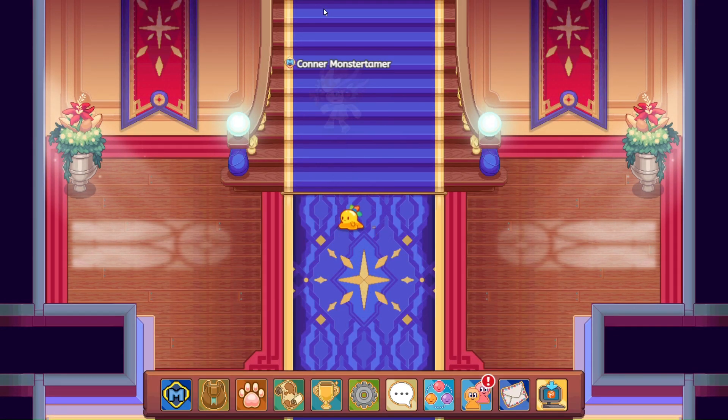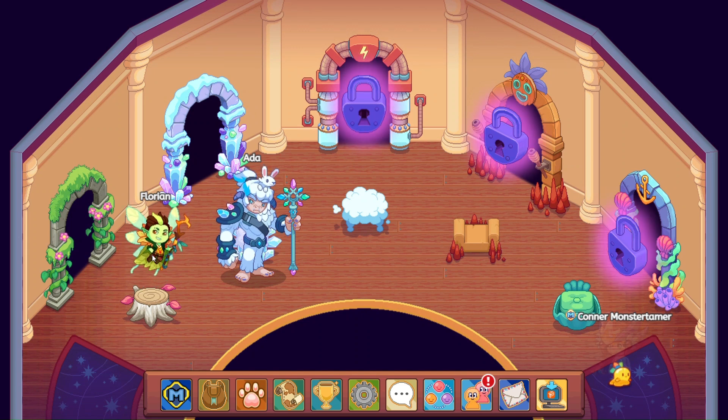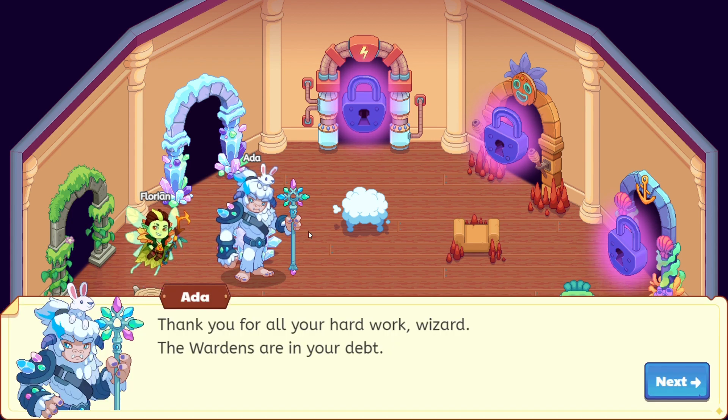Let's head on up because the towers — I didn't notice this — I have completed the towers. I haven't released the videos yet; that's going to be 7th grade, 8th grade curriculum, so those will come out on Mondays. The NPC says: 'Go help the rest of the wardens, you'll do great.' And Ada says: 'Thank you for all your hard work, wizard. The wardens are in your debt.'